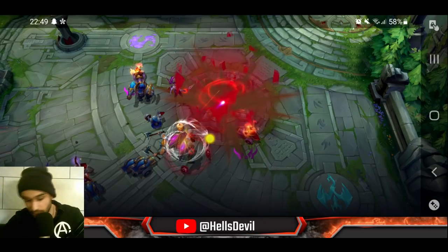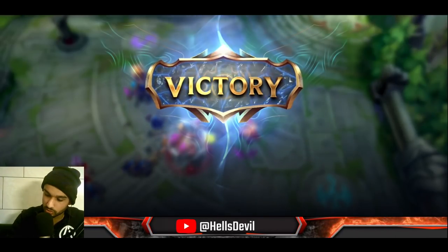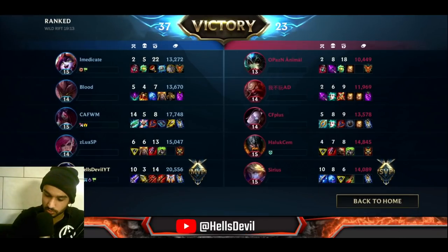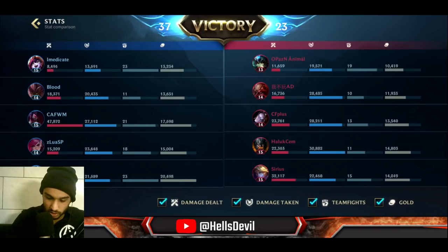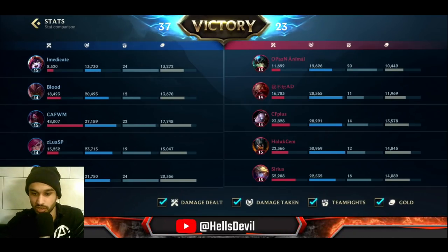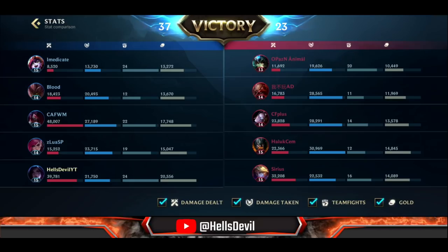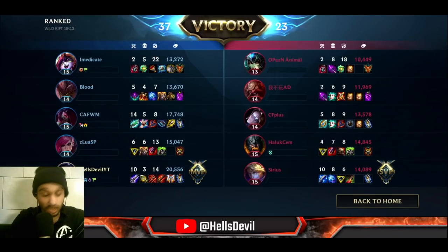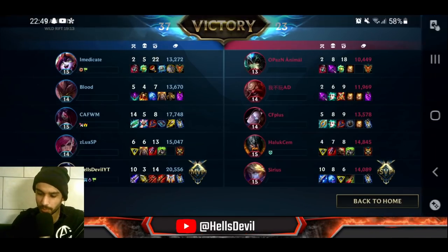Even at 4v5 I decided to take the fight because Kai'Sa can do massive burst damage with her first ability in the late game. I had Rapid Fire Cannon here because the enemies weren't tanky. Malphite died too, making it even worse — but I saw some free kills, took them, and got out. The key was I wasted time instead of fully committing, and when Akali respawned we won the fight. I flashed in, got the kill, and we closed out the game.